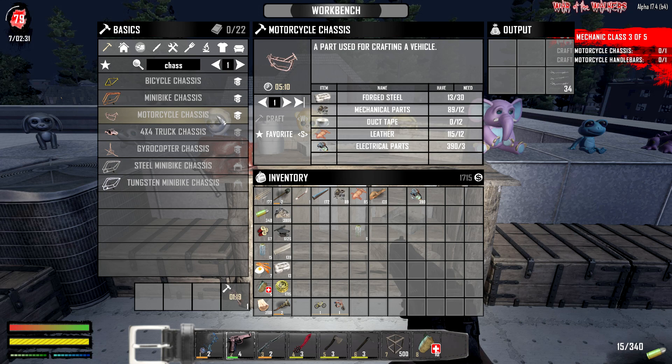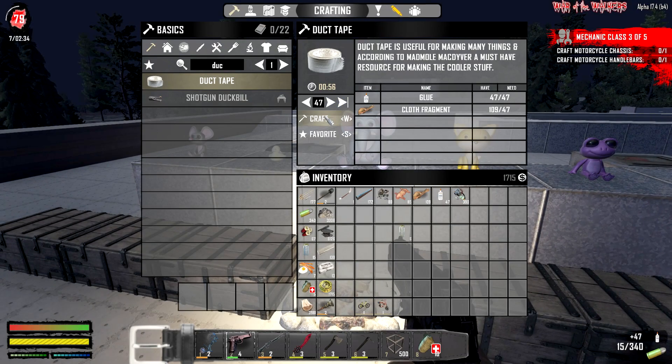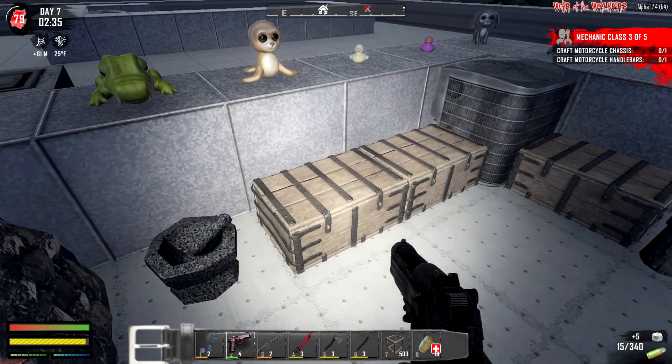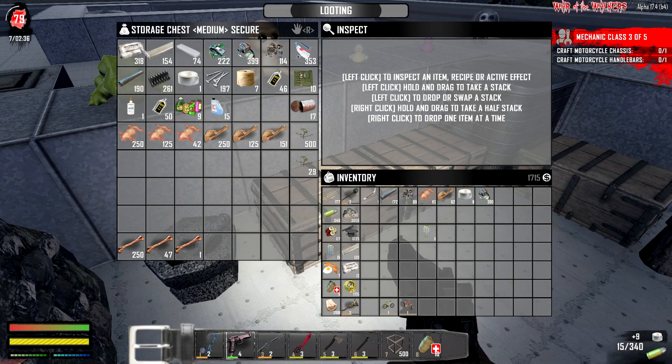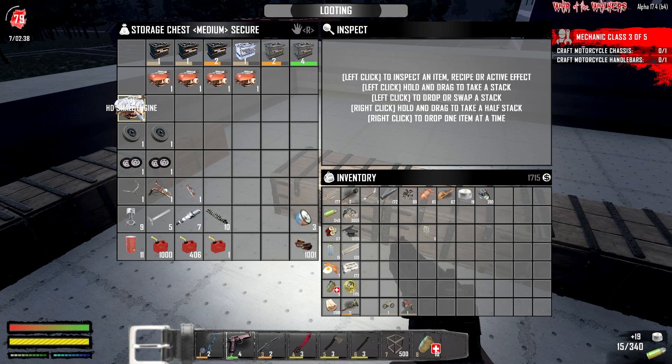Awesome, all in one day! What else we're gonna need - forged iron, we need 30 of that total, 30, yeah, 30, 12, and duct tape. We need more duct tape. Let's get that crafted as fast as we possibly can. We found a whole lot last episode. We're also gonna need a light and other things - an engine for this one. I'm not sure if I should kick it up with an HD small engine since we're gonna be stuck with it for a bit. I don't think there's a difference for the bike - I think it's all quality based on what we have.